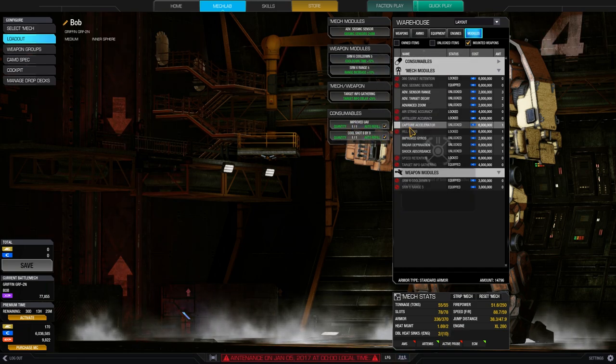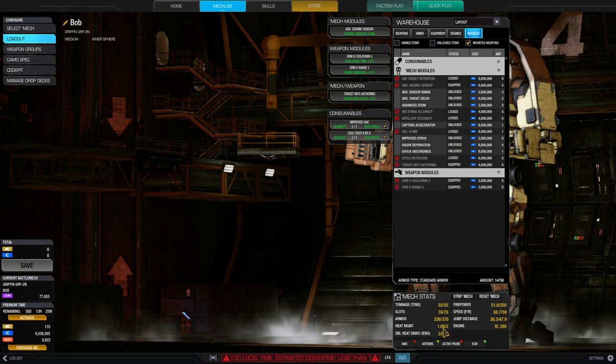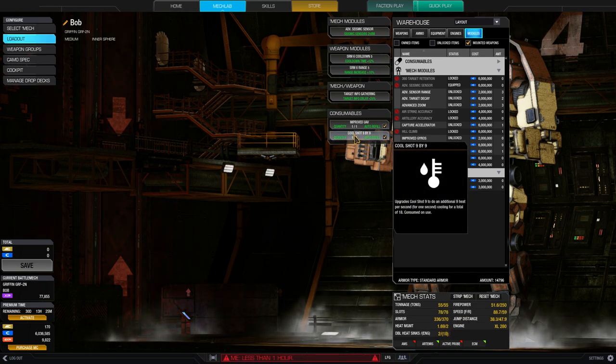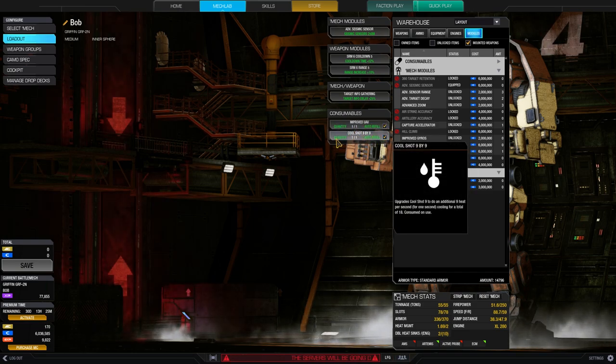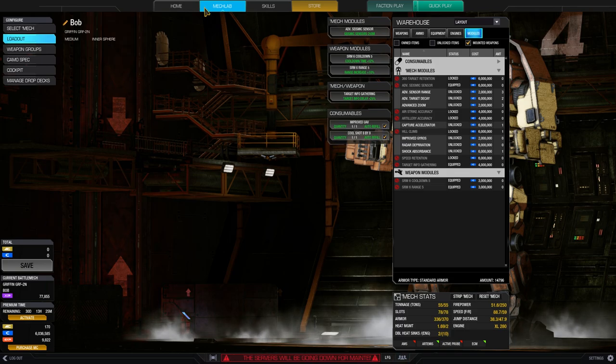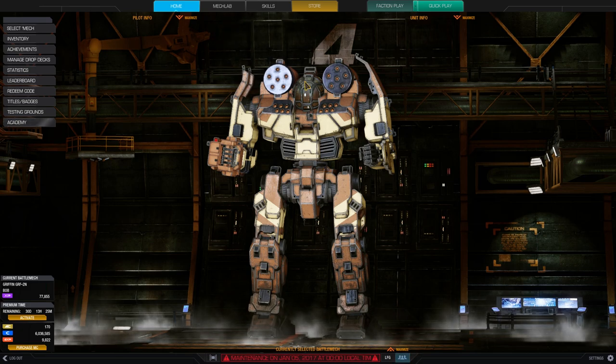I have an improved UAV and one cool shot 9x9. I don't need two cool shots — as you can see, the heat management is awesome. You could replace that with an artillery strike or an airstrike if you want, but in some situations the cool shot comes in handy. Especially when there's a lot of confusion on the battlefield and you are in a very long fight — then you can just keep pumping out these rockets.